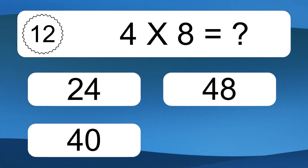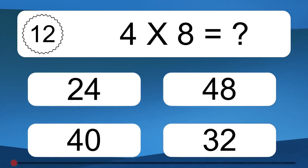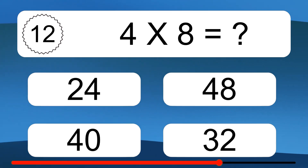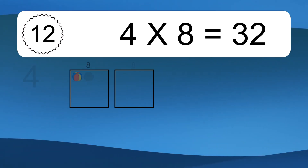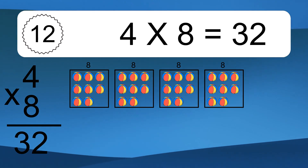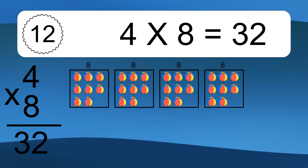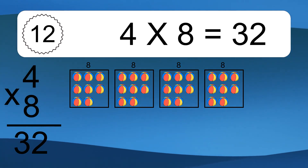4 times 8 equals what? 4 times 8 equals 32. We have 4 boxes, and each box has 8 colorful balls inside. If you count all the balls in all the boxes together, you will have 4 times 8 balls. This equals 32 balls.